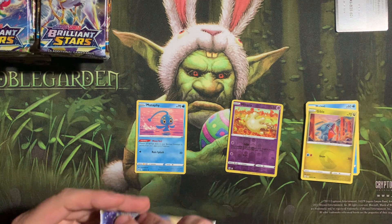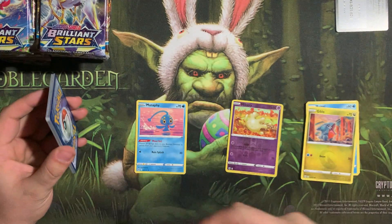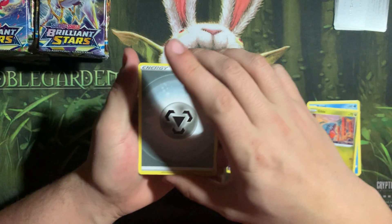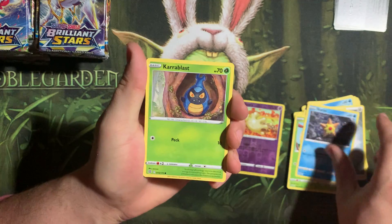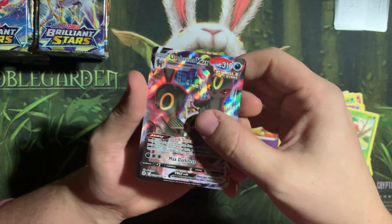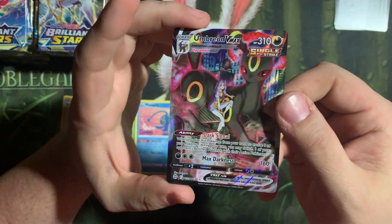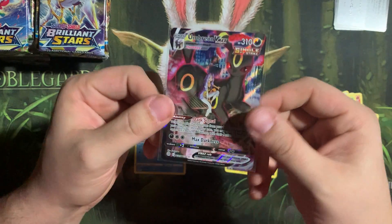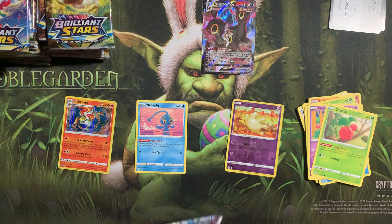I do have one more booster box that I think I'm probably gonna open on Wednesday, but I'm not 100% sure on that. Berry, Clang, Torkoal, Burn Rumi, Staryu, Caroblast, Trubruby. Oh nice! Inferno Hollow — that is the Umbreon VMAX Character Rare. That is a beautiful card, and Umbreon is my favorite Eeveelution, so I'm very, very happy to have that in the collection.